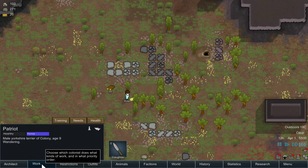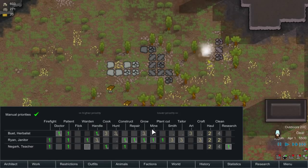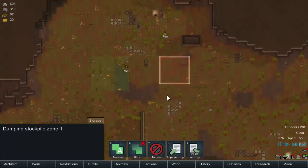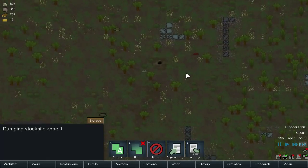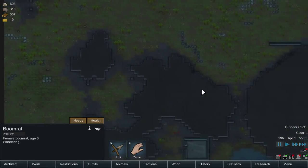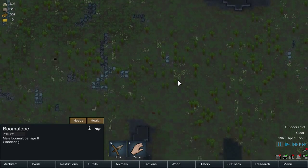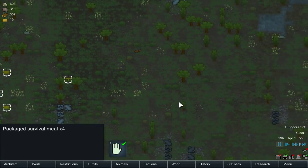There don't seem to be priority settings specifically for animal taming — I thought there would be. We get to work, and it's been a good day so far. Exploring the map, we spot a boom rat. Important note: don't shoot those when you're next to them, and definitely don't attack them with melee. We also see boomalopes — the ones that explode — so we want to stay away from those too. Found some more packaged survival meals scattered around the map.